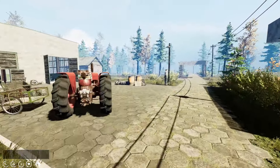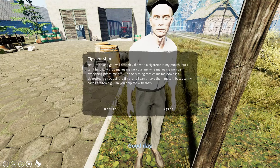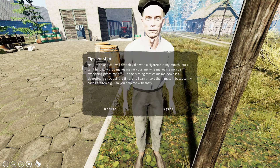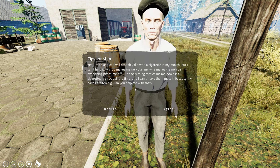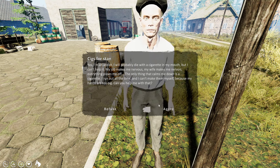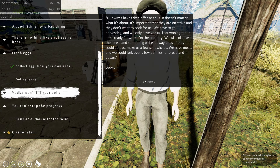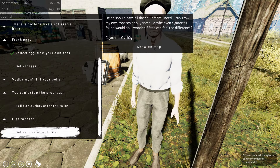The first guy I've seen said can I help, so he's obviously got some sort of task. He's a cigarette addict — his wife makes him nervous, everything pisses him off. I know how that feels, mate — I've just gone through Christmas. Do I need to make cigarettes or can I just buy them? We'll agree to that. How many cigarettes do you want, Stan? He wants ten — mate, I'm pretty sure they're expensive.